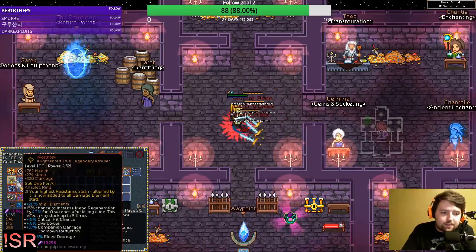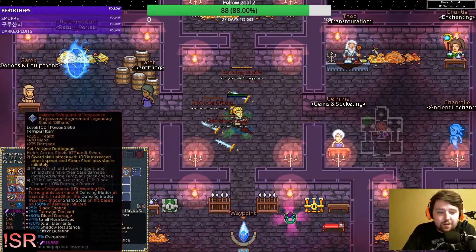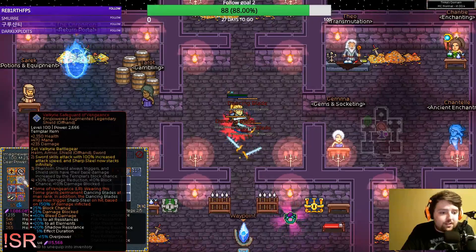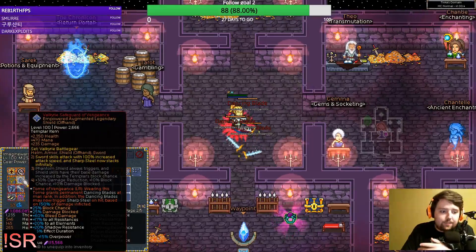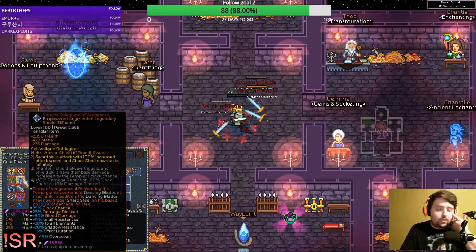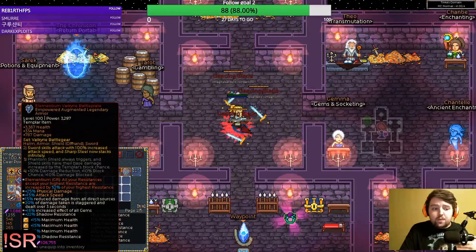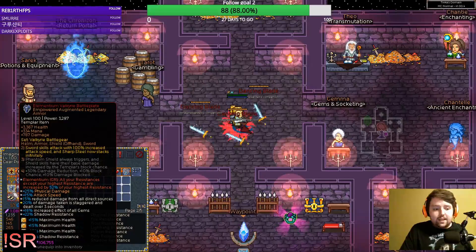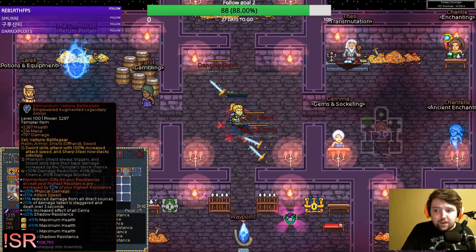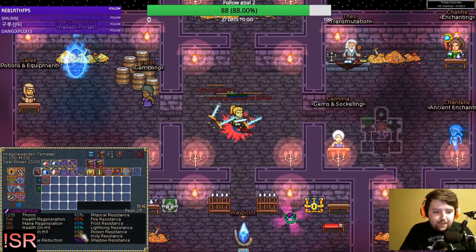I'm currently using one-for-all and would like to switch to all-for-one, but they're really rare — I'm literally just waiting on one to drop. We already talked about the shield: Tome of Vengeance crafted onto the Valkyrie shield. You're going to see a pattern on my gear where I have a lot of shadow resistance. The shadow resistance is because our chest is using the Elementium rune, which makes all of your resistances — except your highest — increased by 50% of your highest resistance. It can roll up to 60%.